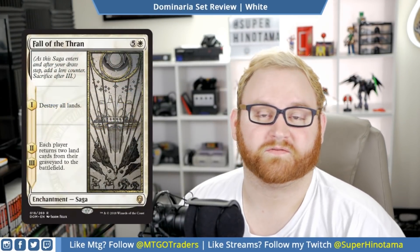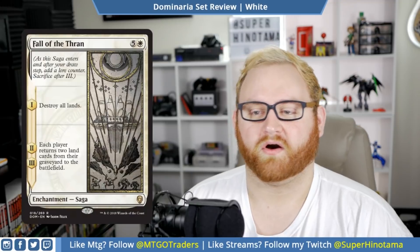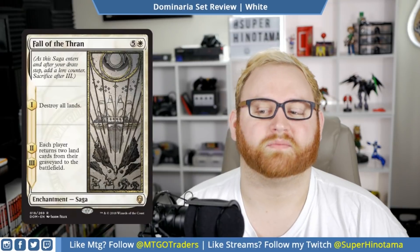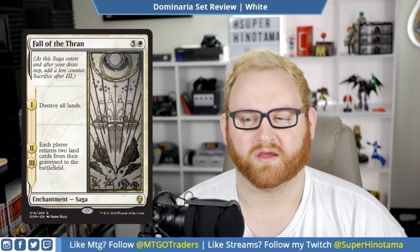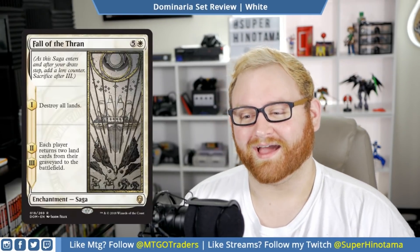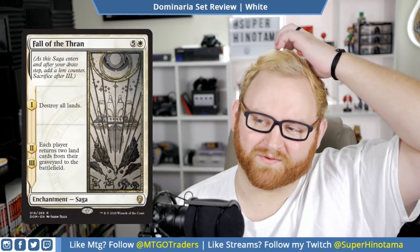Moving up, we have Fall of the Thran — our first saga card. It's a six mana rare enchantment saga. Chapter one: destroy all lands, which is crazy, but for six mana you can get there. Chapter two: each player returns two land cards from their graveyard to the battlefield, and chapter three, you do the same thing — so you basically go back to four lands. This is just a weird rare you probably won't ever want in draft and sealed. I do think this card is probably terrible. I still am not too fond of the actual border on the saga cards, but the art is nice looking. Please don't play this in any format — six mana destroy all lands is just not something I'm a fan of.